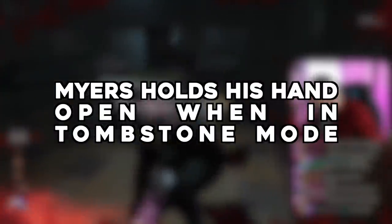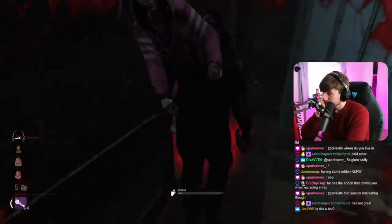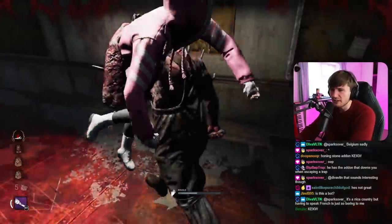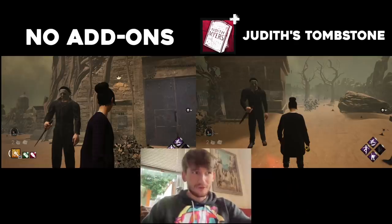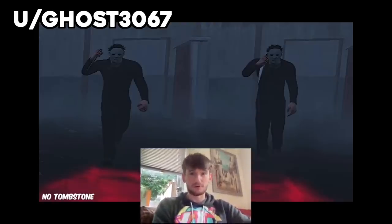Myers holds his hands open when in Tombstone mode. This one was submitted by Andrew Thomas. This has been a subject of quite a lot of discussion and I'm fairly certain he does, but I'm yet to personally see a side-by-side comparison, so here is a side-by-side comparison. I'm fairly certain that he does hold his hand open or something along those lines — it at least looks different. These images I took yesterday on Switch of him standing still show no difference. So I think it's only when he's moving, and this post from ghost3067 on Reddit has another side-by-side comparison that clearly shows a difference. There is no difference when he's standing still, but there is when he's moving.